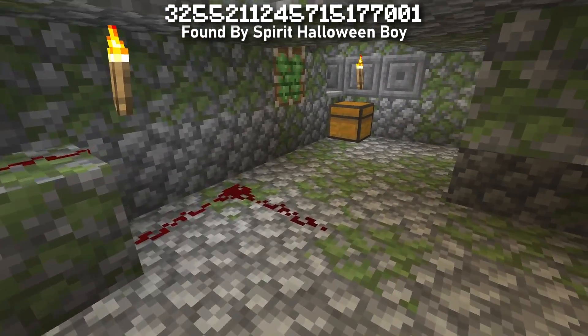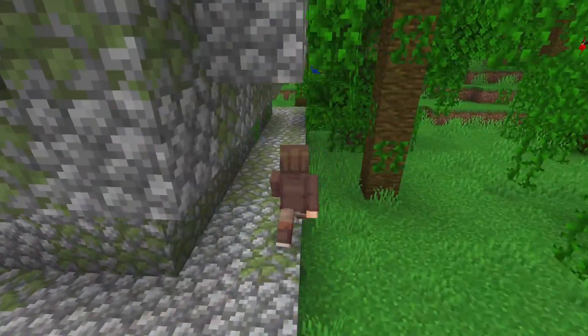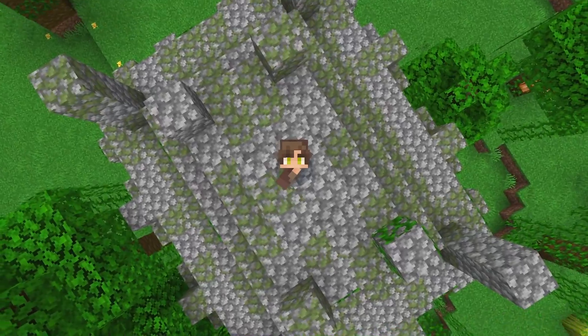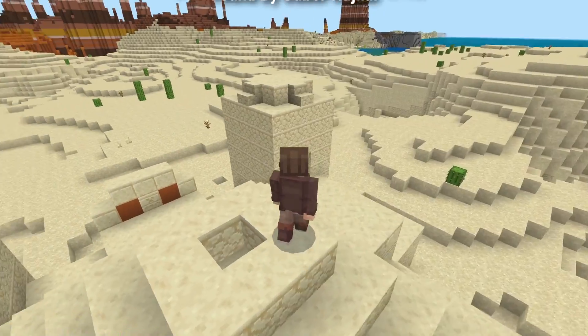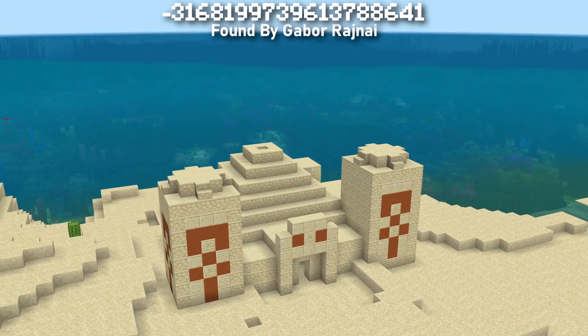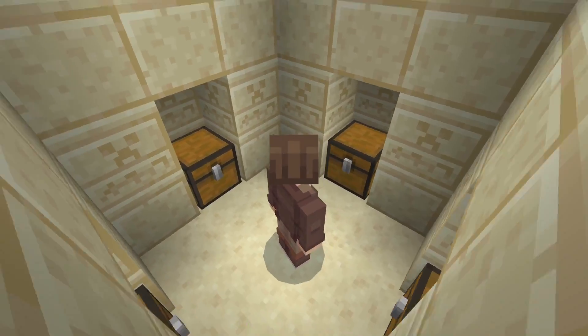Maybe you'd like some spawn loot that comes with a bit more shelter. Check out this seed that spawns you right on a jungle temple — no need to trek through the dense jungle looking for this rare structure, you literally spawn right on it. We've gone from one chest spawns to two chest spawns. Here's a seed that spawns you on top of a desert temple surrounded by coral reef and eroded badlands. Instant access to four treasure chests.